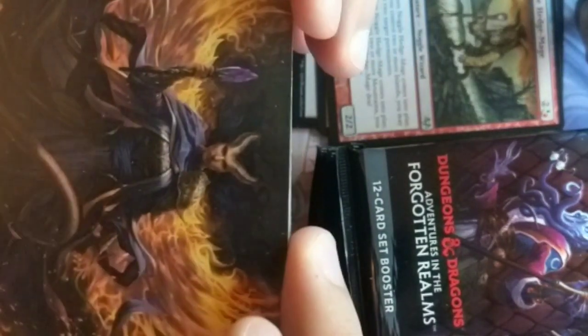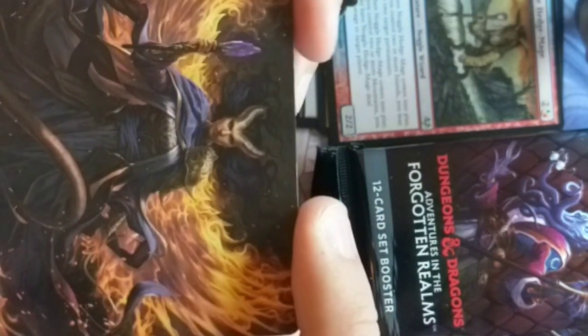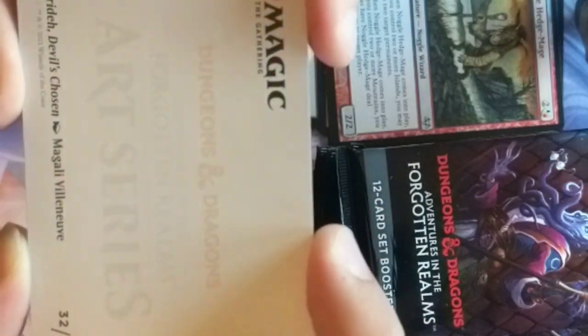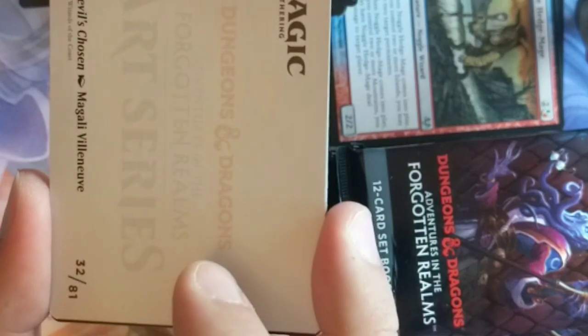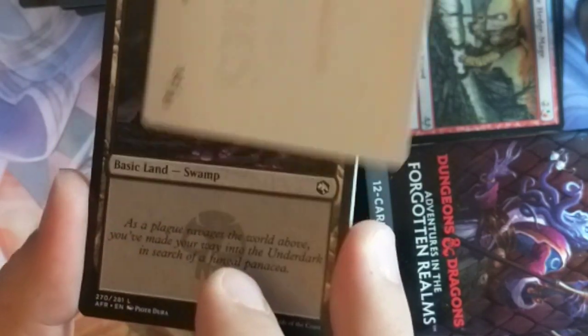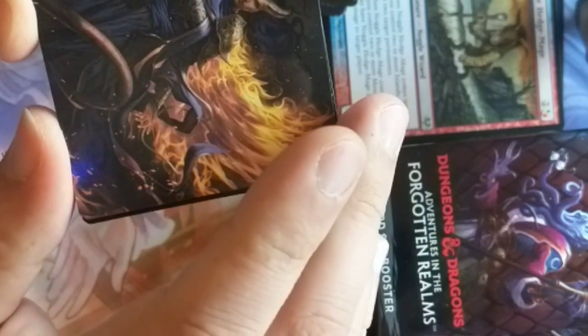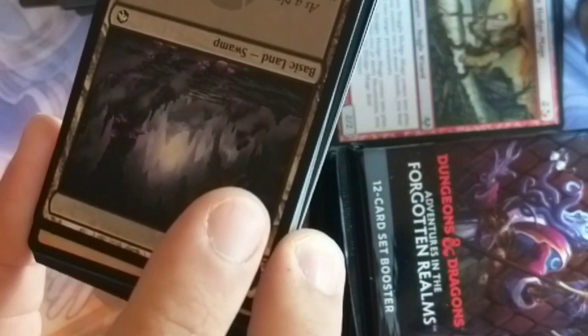I think this is a tiefling of some sort. We got ourselves Faraday Devil's Chosen art card — oh, we've got all three of these now. I'm not going to lie, it looks really cool here with the wings spreading out in like kind of a flaming pattern. Man, these art cards look so cool.